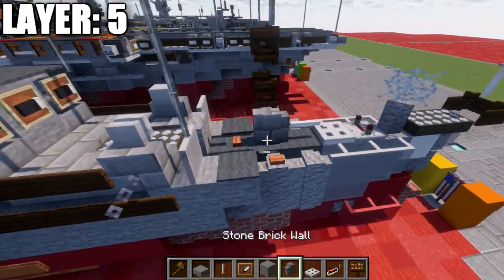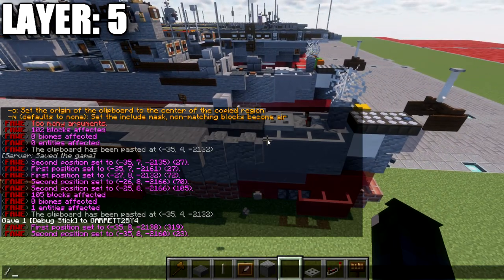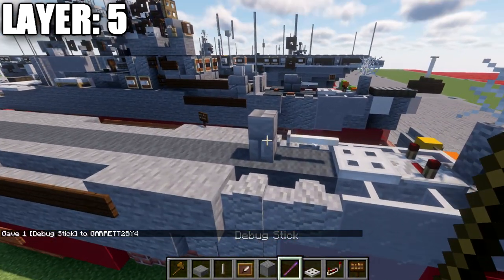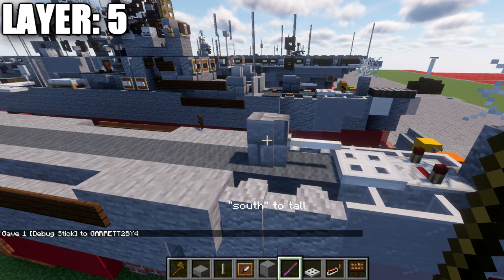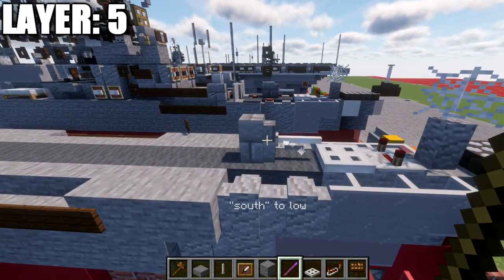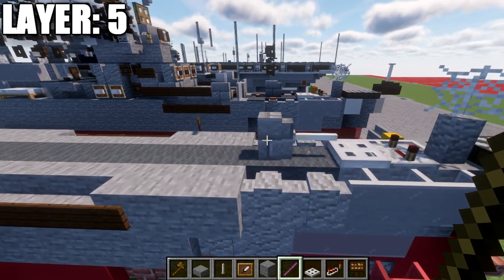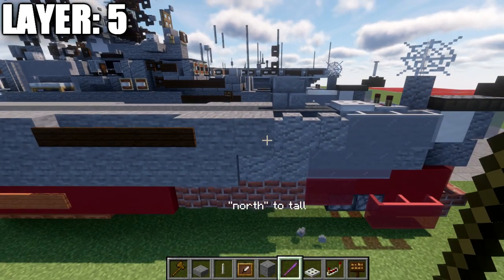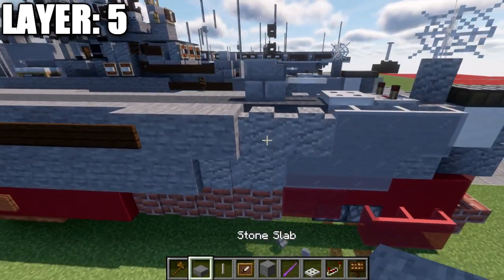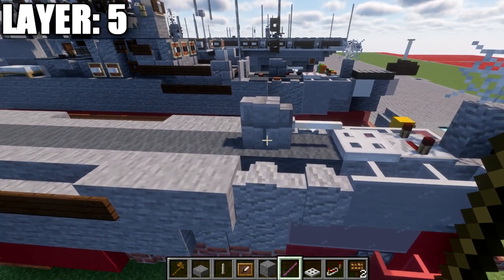If you're on Java, grab a stone brick wall and place it here. Using our debug stick, change the directions and facing of it — we want the south side to be low, facing toward the front lowered, and the side facing toward the back to be tall. That right there is going to do our five-inch gun — that's the best design for Java using the debug stick. In addition, place down a block to both sides, and on Java place a button on the sides of those blocks, using the debug stick to set it to the floor and change the direction.